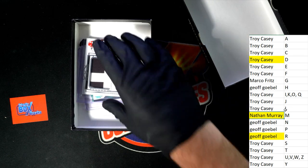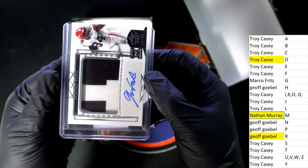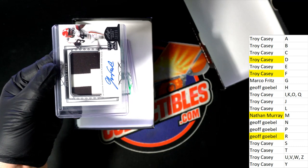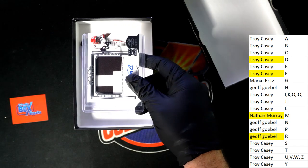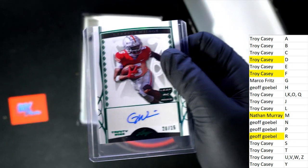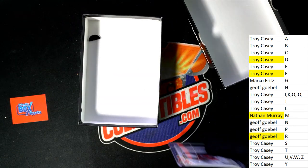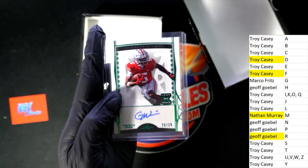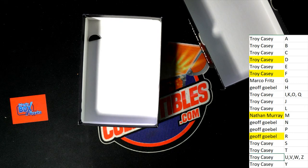That was hit number three out of five. This is number four right here — it's 10 of 99, Jerome Ford for Troy C, patch and auto. And the final hit in our box break — what's it gonna be, who's it gonna be? Oh, look at this thing — Garrett Wilson! Nice hit, 20 of 25 green parallel autograph. Garrett Wilson's a beast — that's a good one to have. Troy C picking up a Garrett Wilson rookie autograph hit.